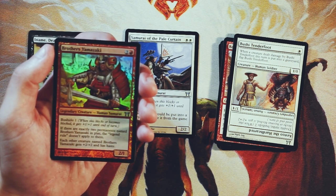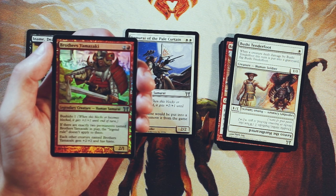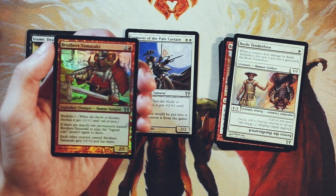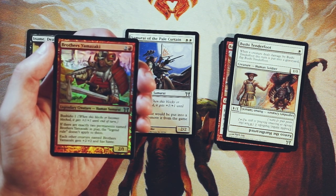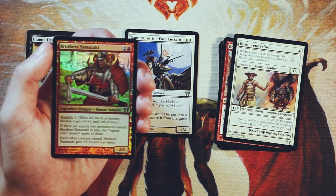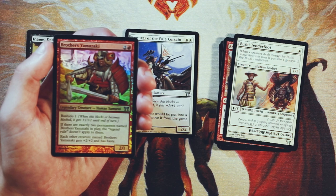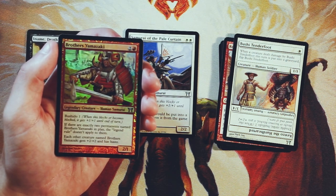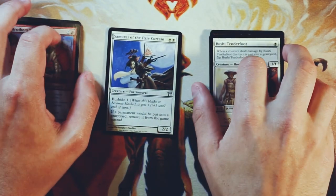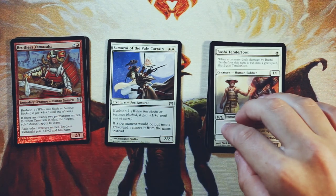We did get a foil Brothers Yamazaki — I hope I'm saying that correctly. It's a 2/1 for two and a red legendary creature with Bushido one. If there are exactly two permanents named Brothers Yamazaki in play, the legend rule does not apply to them, and each other creature named Brothers Yamazaki gets plus two, plus two and has haste. The deal with this card is obviously you want multiples. It's not uncommon so you're not guaranteed to get multiples, and with only one it's really not great. However, if you can get multiples I think it's good. In this case I think we have a better option. Honestly for me it's Samurai of the Pale Curtain — it's a pretty solid two-drop, and with that soul shift hate it's just so much value against that soul shift deck. So in my opinion, that's what the pick is.